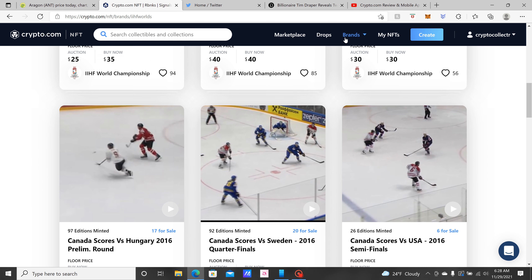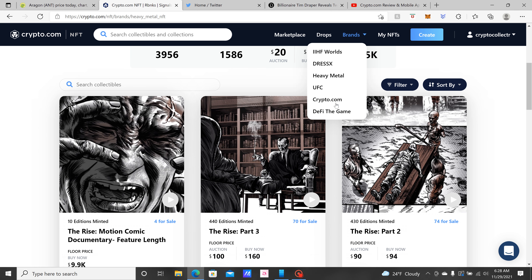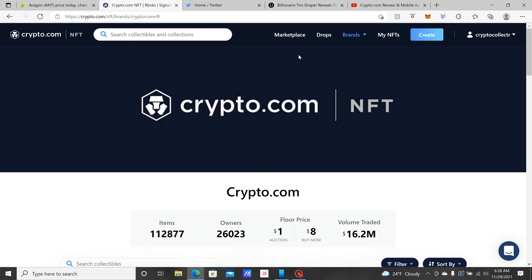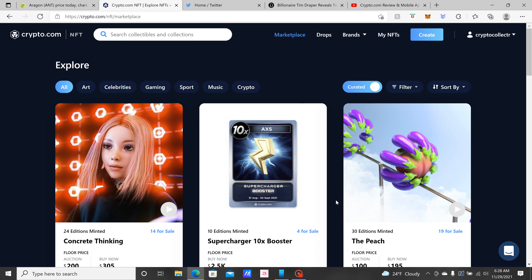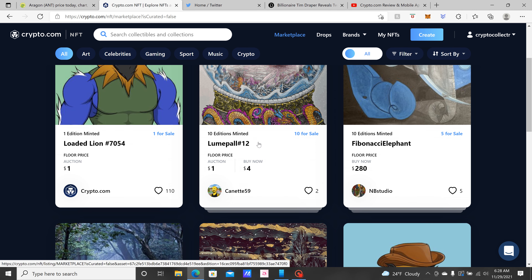These are different NFTs that are out right now — you've got your Sports, Heavy Metal, and various other categories. You've got your Crypto.com collection, All the Lions, and more. You can go and choose. If you don't want the big expensive one and want something more reasonably priced, you've got your Curated and Uncurated sections — Uncurated is all of them.